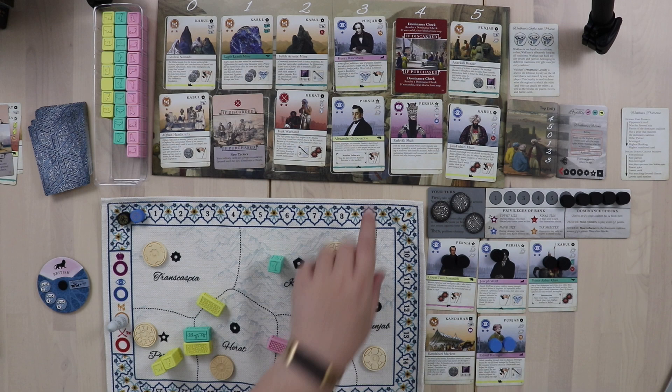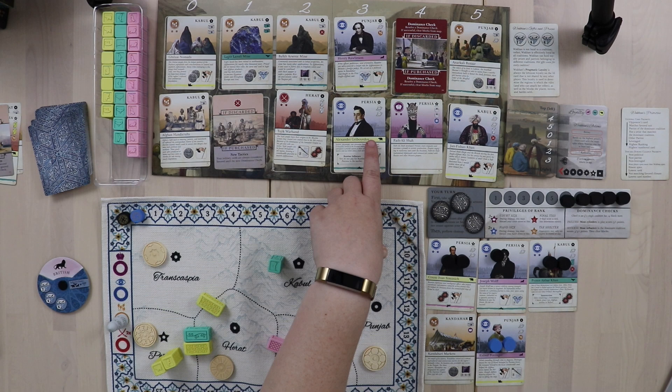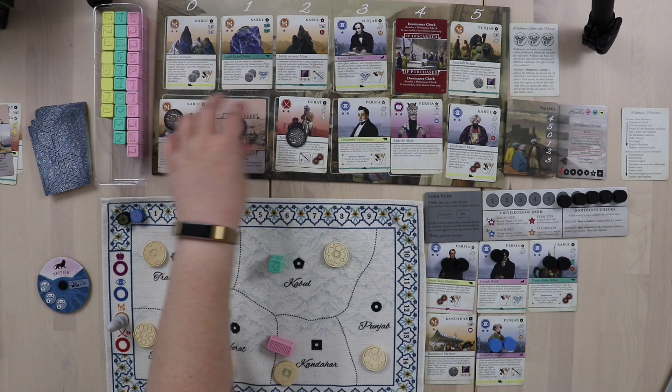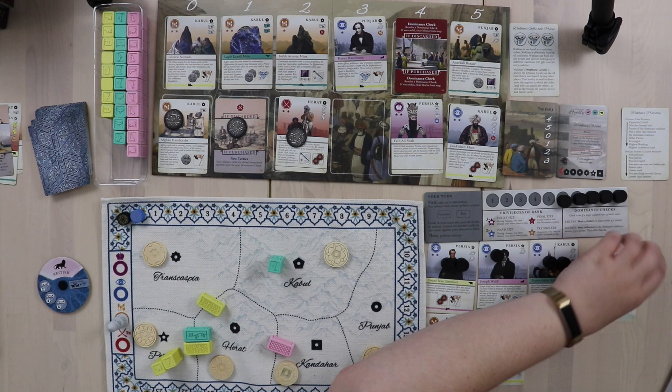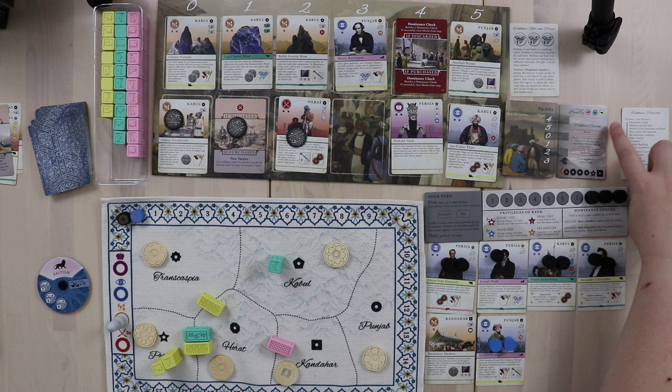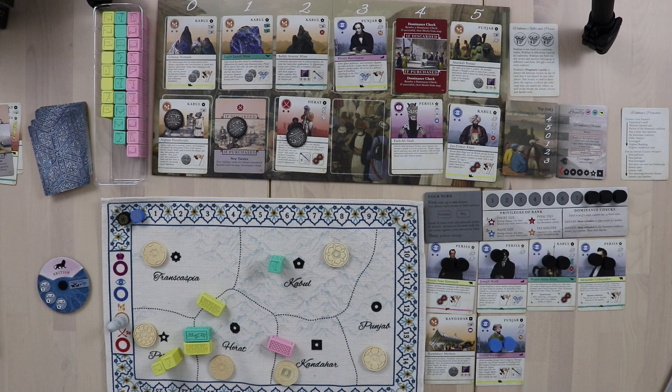Because there's a dominance card in the market and Wakhan's ambition rule applies, she's going to want to put out the most tribes and spies. She purchases the Persia card for three and puts him in her tableau. She can't keep all her cards though — her tableau is still too big — so at least there's that small mercy. She then radicalizes again since she can't betray or battle.